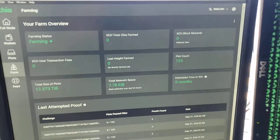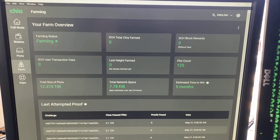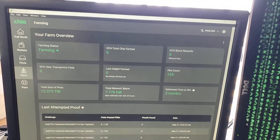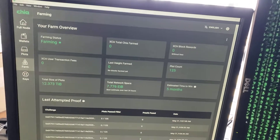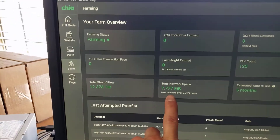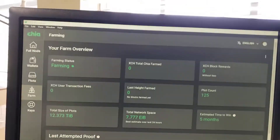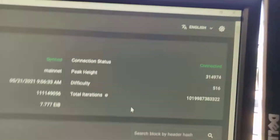I'm plotting on this computer and I also have four other computers plotting right now. I have just over 12 terabytes plotted and about 125 plots. It was saying it would take four months to win — it actually changed to five months overnight. I started plotting when the total network space was just barely over three exabytes, and it's already climbed almost a whole exabyte today alone, which is just insane.